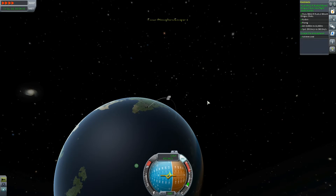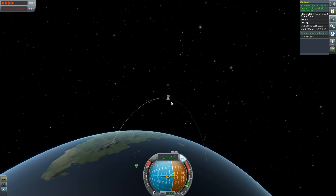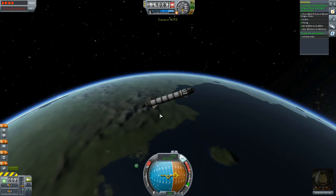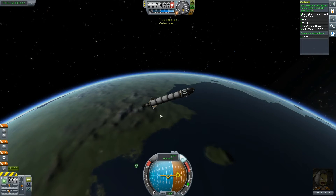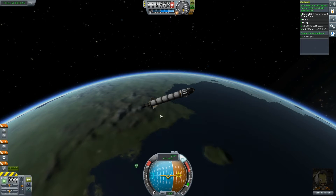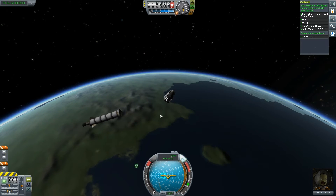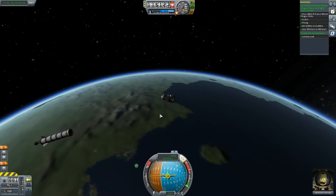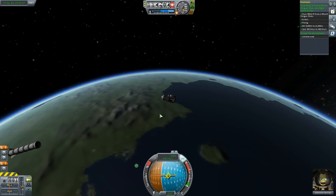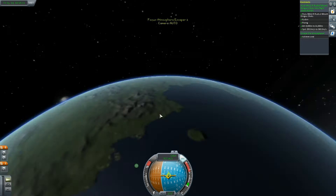119,000 meters — we're reaching our apoapsis and we're going to begin our descent now. I'm slightly worried we're not going to have enough. We're going to be going too fast. Let me just decouple this stage — we don't need that anymore. In order to make your heat shield most effective, you want to be pointing it retrograde. If you look at the nav ball, we're over the green circle with the cross through it. We're plummeting nicely.